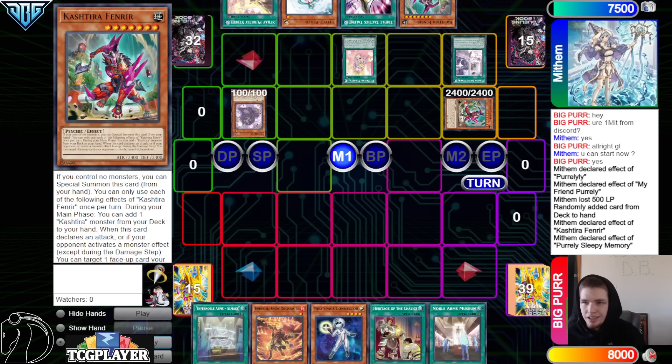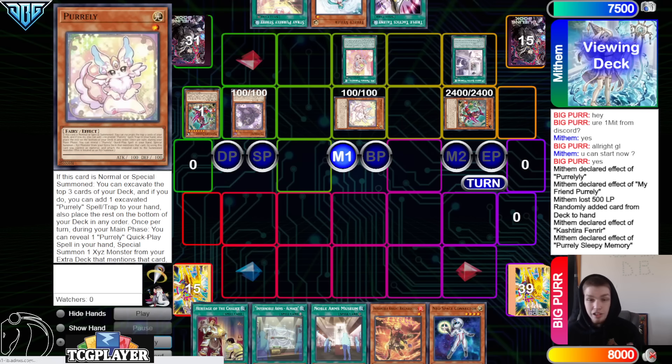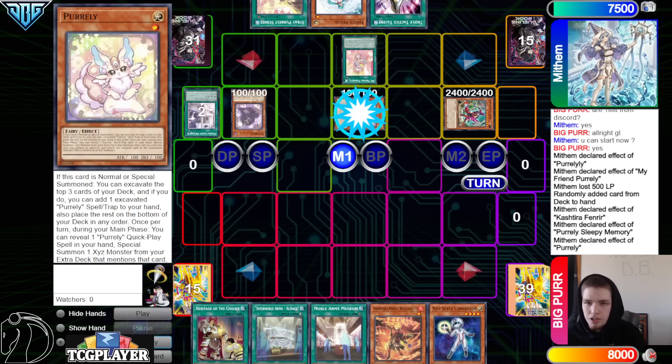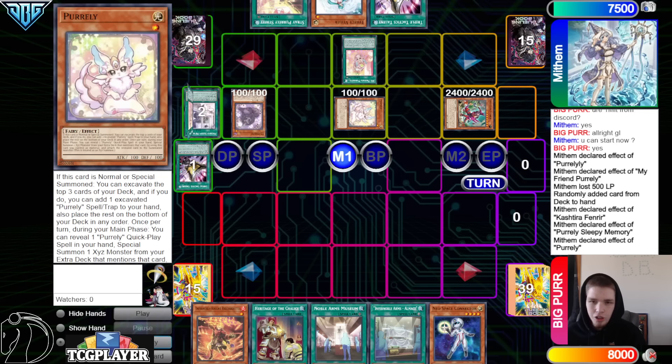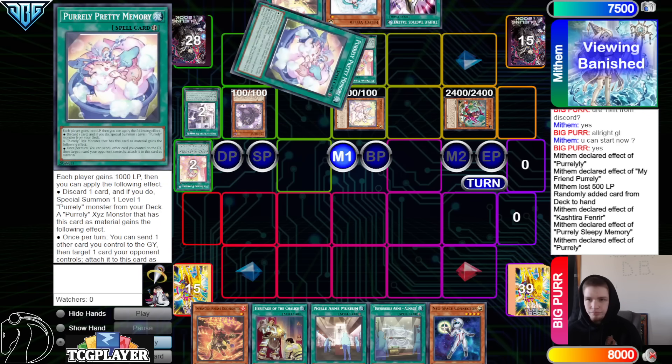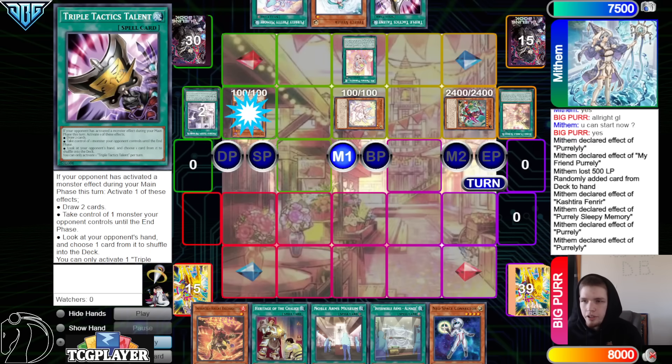And then activate Sleepy — so not using the field spell here. To be fair, if they did have Imperm they would have used it on Purlily, but I guess this plays into Moonlit Chill if they main deck that, which like nobody does. With summon Purlily, Purlily effect — you'd actually want to get hit with it. I mean, Talons Droll too wouldn't be bad, but you do want to hit a quick play spell here. So they're going to grab Pretty Memory, put My Friend Talons back on the bottom.